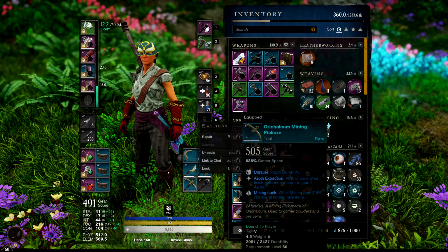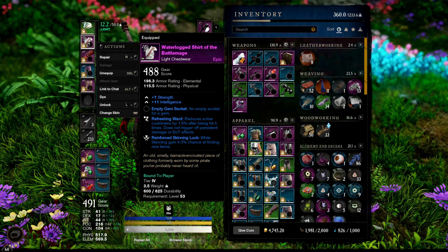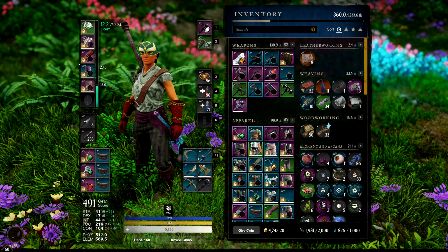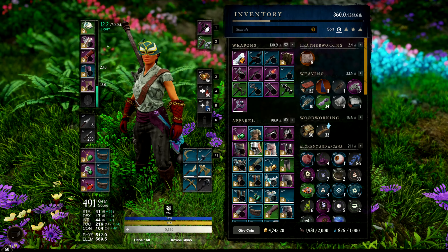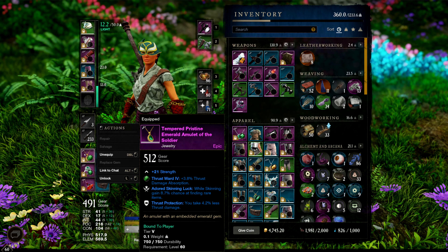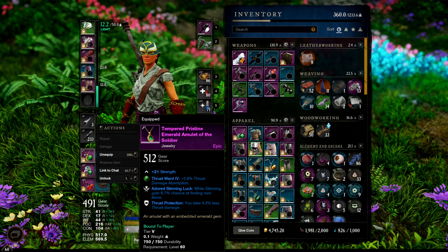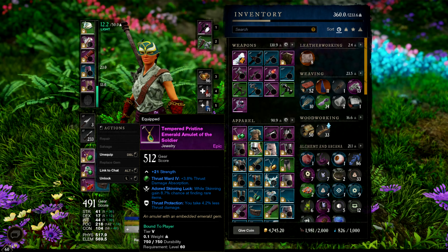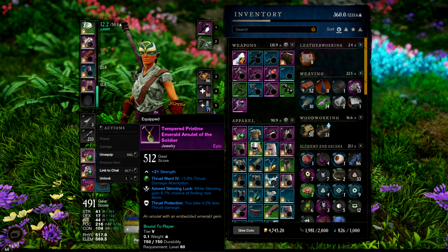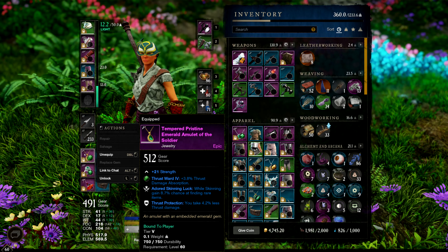Now, there are some other things you can do to improve your luck. Getting skinning gear luck is going to help you out. I have about 17-18% for skinning luck right here. I also have my amulet right here — you can either buy these or try to craft them yourself, either way is up to you. I've spent so much time lately trying to get my crafting up that I've spent a lot of money just buying resources instead of gathering them myself.